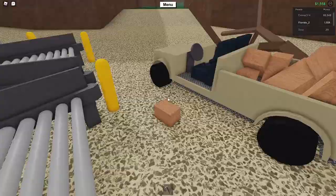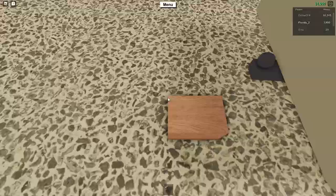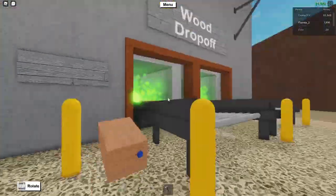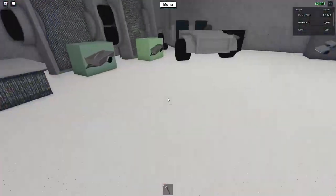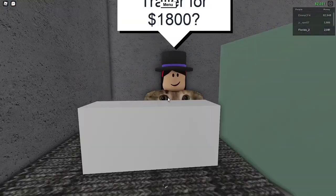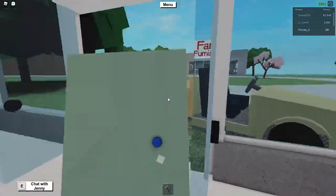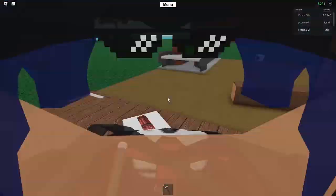We can just drop off this wood, have at least $1,800 for the boxcars, and get a trailer. Here we are at the boxcars. I was thinking of cutting down some birch trees — and I just placed down our trailer.